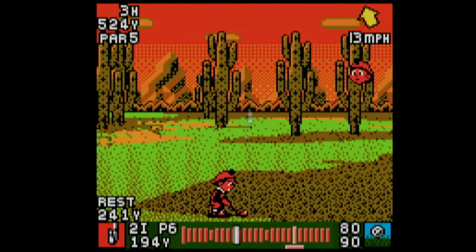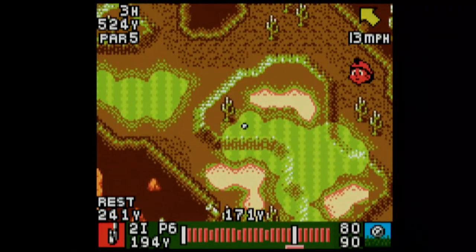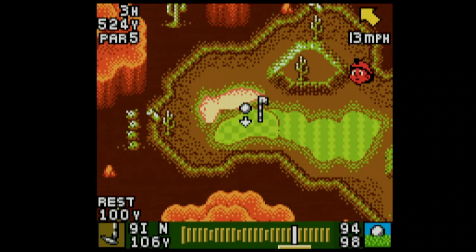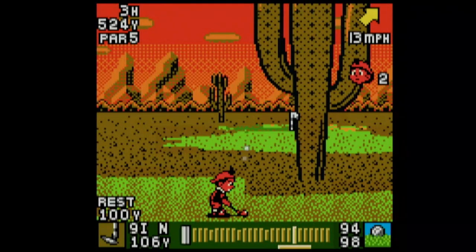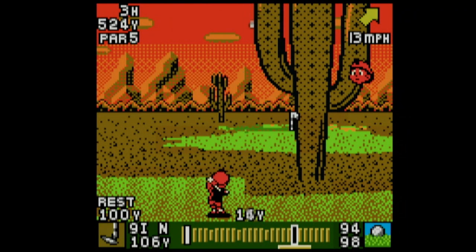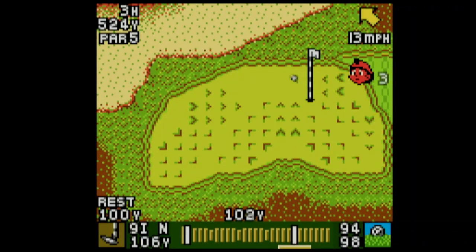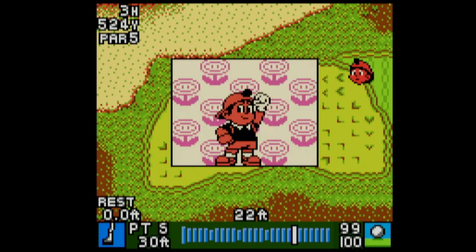I'm going to use a power shot. I didn't mess up the accuracy that time, which kind of guaranteed it went over the bunker. This hole can be a pain in the ass to get on the green in two. I'm going to hit it all the way — maybe I should have put some backspin, but it's a doable putt. Not really much hill. Oh yeah, second birdie!